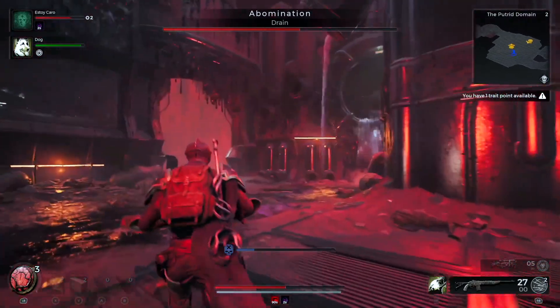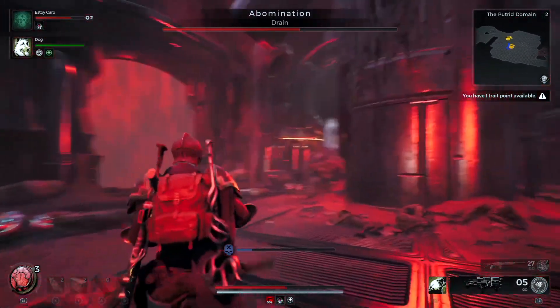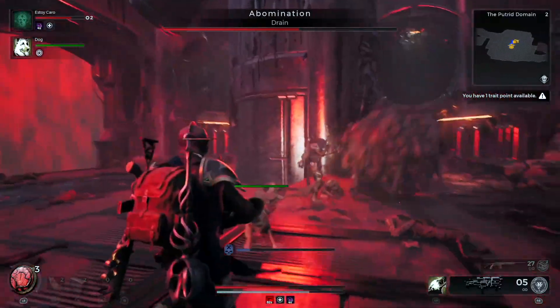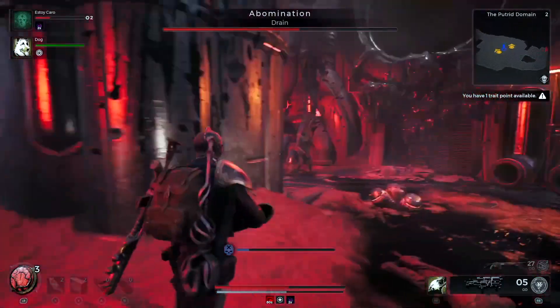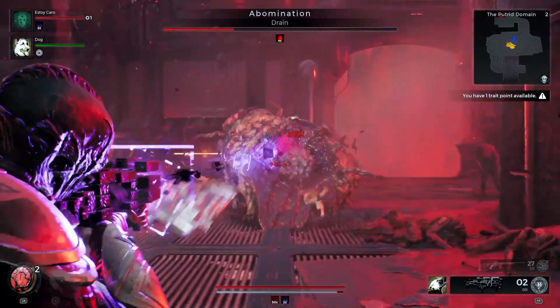If you're having trouble dodging the boss when it goes into the rolling animation, try to stick to the middle of the map in between the poles. On the outside of the poles there's not a lot of room to dodge, and as the fight goes on minions will spawn in and reduce the area for you to move even more.